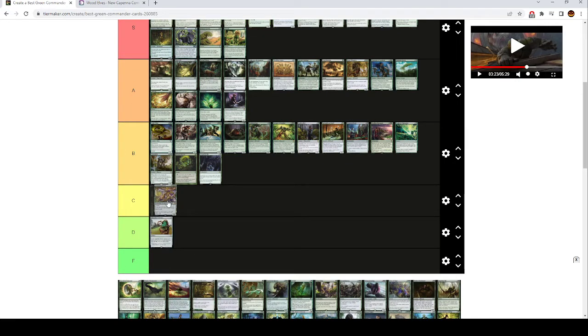Nyxbloom Ancient is actually pretty bad. This doesn't help you win games — it only helps you do cool stuff you probably could have done anyway. It's a 7 mana 5/5 with trample that triples all the mana your lands produce. Tripling mana is a fun-sounding effect, but when is this better than Zendikar Resurgent? When is tripling your mana going to allow you to do something that doubling your mana wouldn't do, especially when you aren't drawing extra cards off your spells? I've seen people play Nyxbloom Ancient, cast all the stuff out of their hand, and then not actually win the game afterward. I think Zendikar Resurgent's ability to refill your hand is still better, even if you're trying to do something absurd.